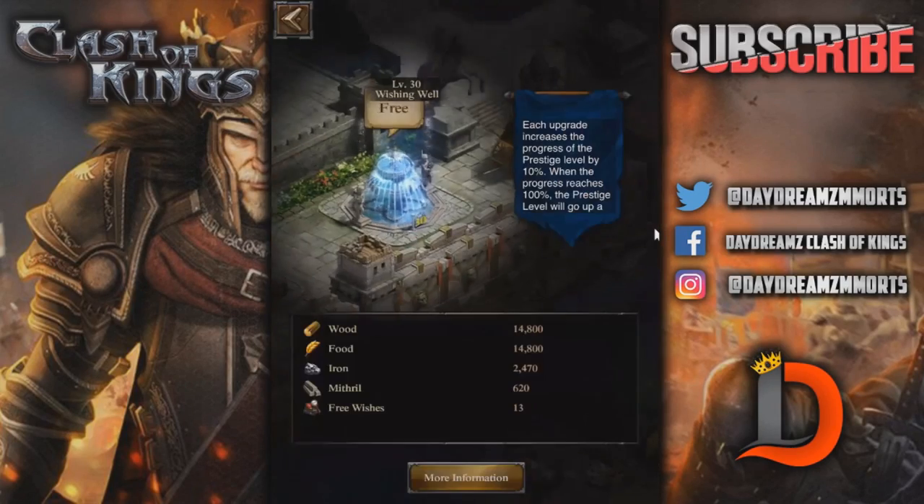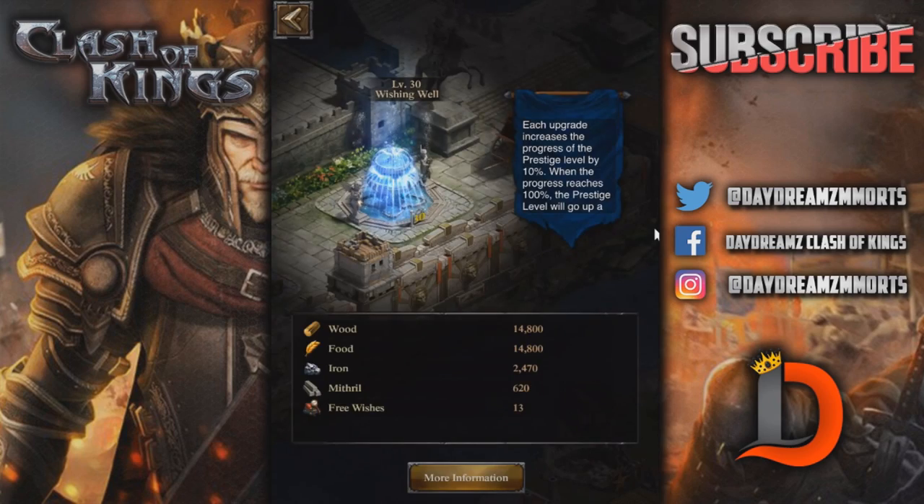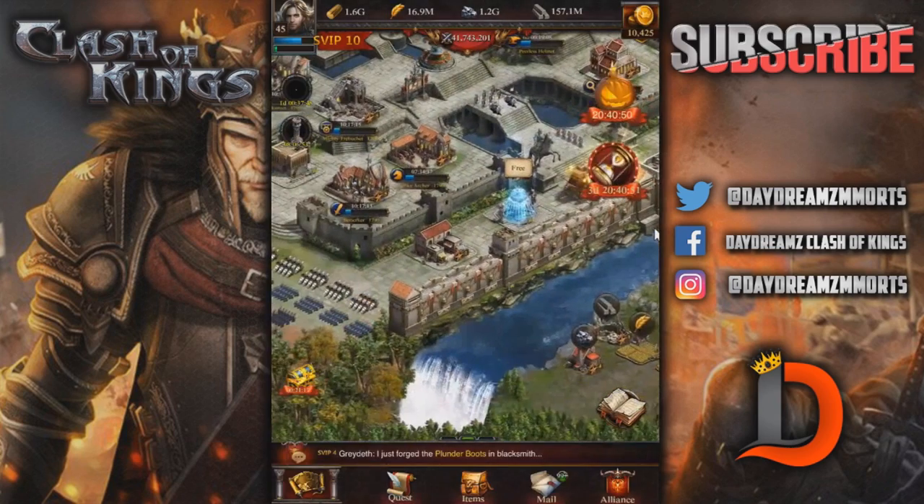The Wishing Well — it doesn't give you much. It gives you more resources each time and more free wishes each time. They need to add more incentives to the Wishing Well to make it really worth getting up to that many prestiges. So I just have mine at level 30 still.